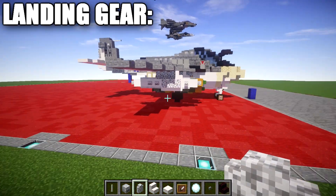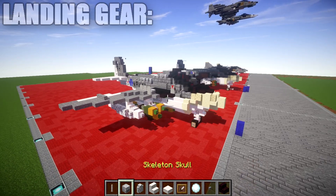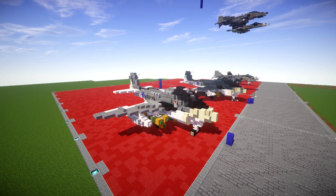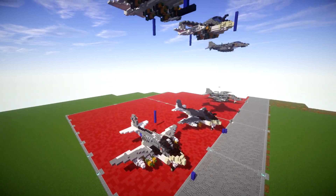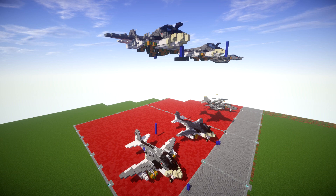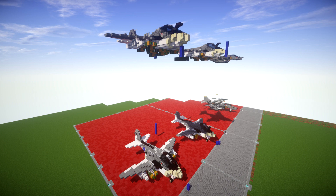That completes my tutorial for the Grumman A6 Intruder. Hopefully you enjoyed it — if so, please leave a positive comment and a like on the video. A big thanks again to Patreon supporter Brick Bros 2016 for making this tutorial possible. Feel free to check out my Patreon page — link is in the description. If you use this design, please give me proper credit — a link from your build back to my channel.